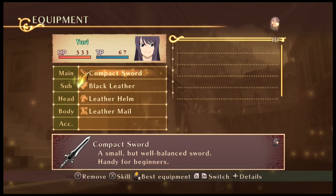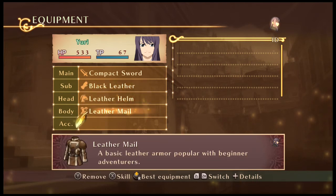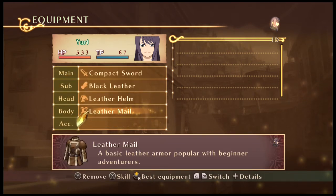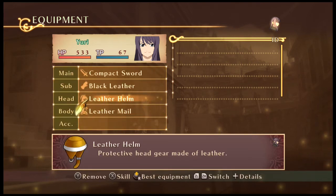Okay, we got our equipment. Yuri starts off with a compact sword, a black leather helmet, and a leather mail. He has no accessories. Accessories we'll be finding throughout the game — sometimes we might swap them, sometimes we might not. So we've got basic armor, basic headgear.